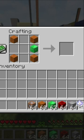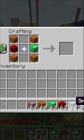Get 1 nether star and place it in the middle. Then get 1 block of redstone and place it on the left side in the middle. After that, get 2 smooth stone and place them on the bottom middle and the top middle.